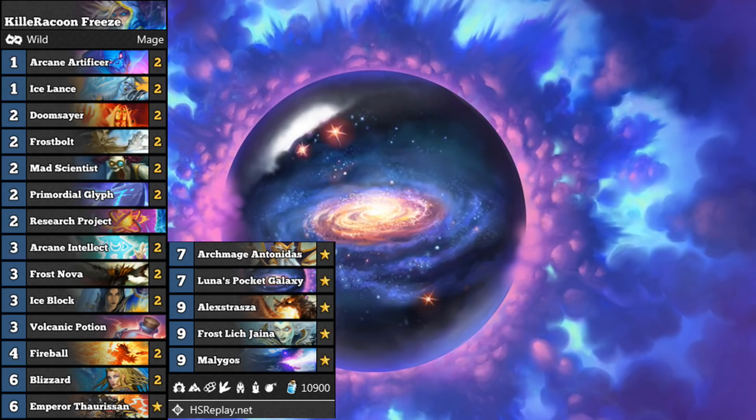This Freeze Mage deck, when you look at the surface, yeah it looks like a normal Freeze Mage. You see some ice blocks, some burn spells you can throw at your opponent's face once you've discounted them. But look a bit further and you see Luna's Pocket Galaxy. The aim is to discount cards like Malagos, cards like Antonidas. They cost one. You then use the Emperor to discount a load of spells in your hand, and you just go absolutely crazy with fireworks.